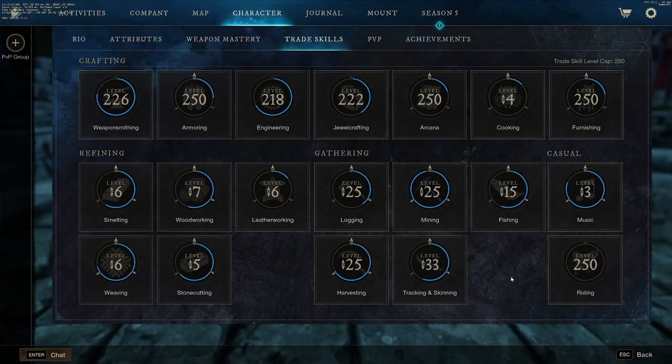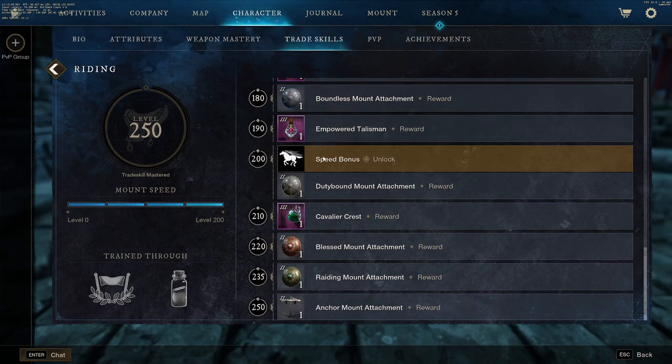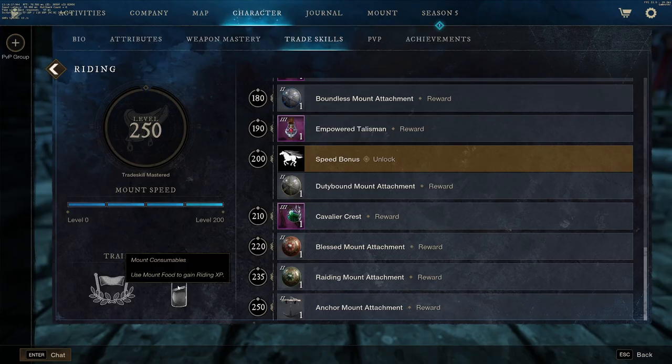The second advanced tip is to get your riding skill to level 200. You don't even have to max it out — just get to level 200, and this will give you the max speed bonus. You can level up your riding skill through mount time trials, which is basically like racing around the map. Or you could feed your mount mount vitals, which you can do three times per day. I'd recommend feeding them the best food you can for the maximum XP per day.